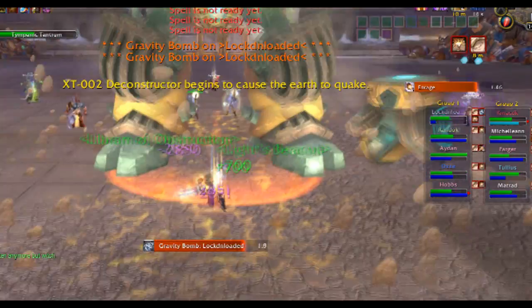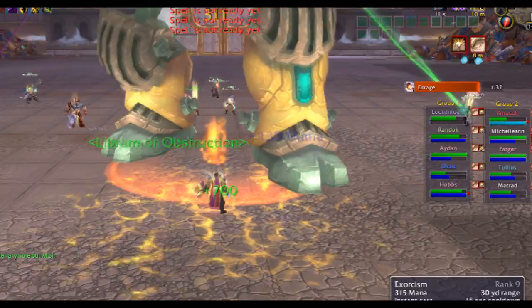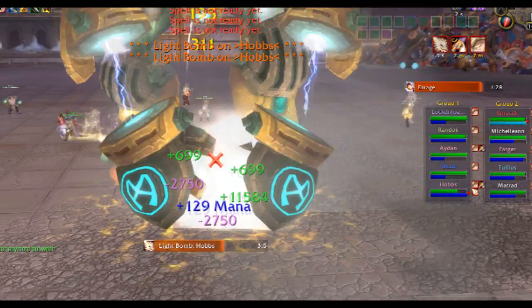The other thing to keep an eye on — see how he's banging on the ground? He does a tantrum where everybody's health, as you'll notice on the right, is dropping. That's when your healers are going to want to be on the ball and raid heal.